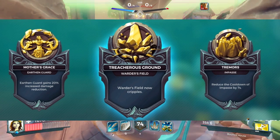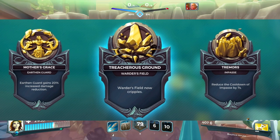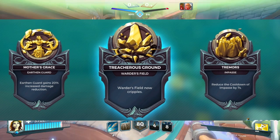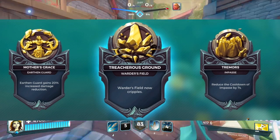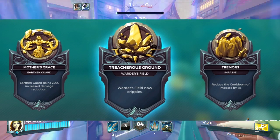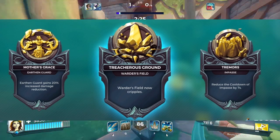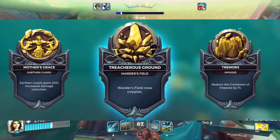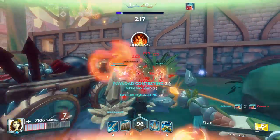Mother's Grace will give you and your deployables an extra 20% damage reduction, meaning that when you activate Earthen Guard you will now take 50% reduced damage. Treacherous Ground will give Warder's Field a crippling effect — Cripple is when you can't use a movement ability, including Fernando's Charge and Barik's Rocket Boots. Finally, Tremor will reduce the cooldown of Impasse by 7 seconds, meaning you can build a wall every 8 seconds.